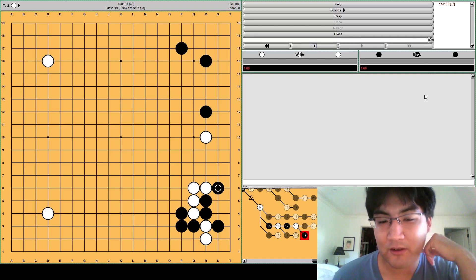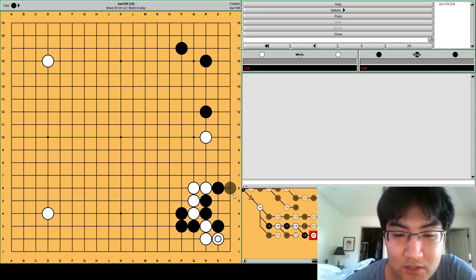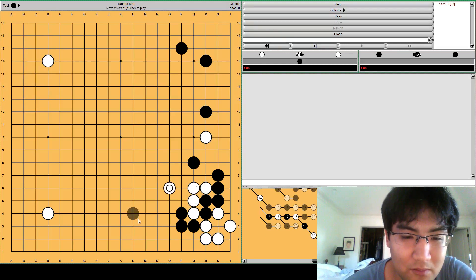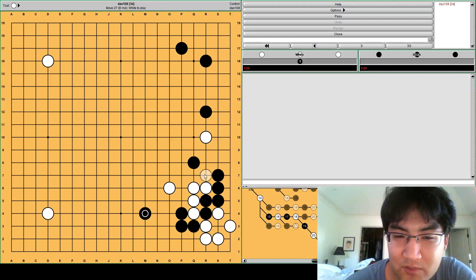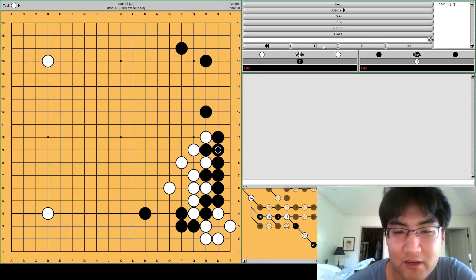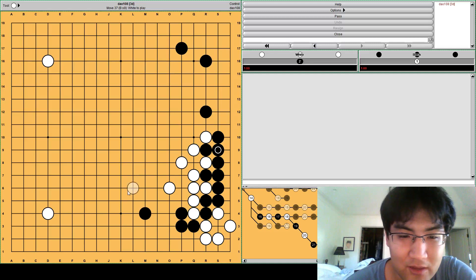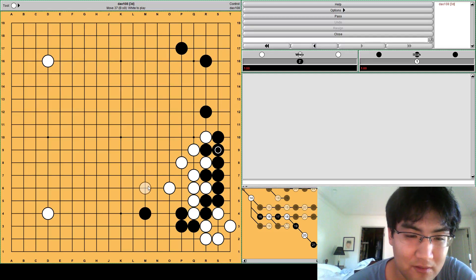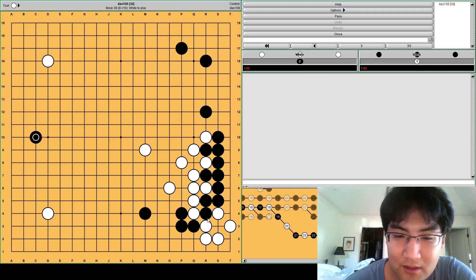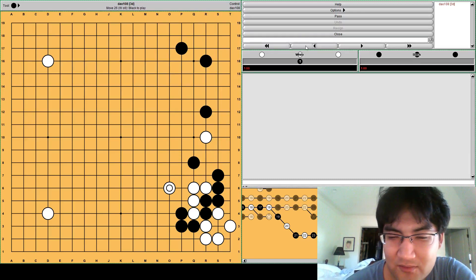What about if black plays here? This is a little difficult. If white takes the corner - which white should - then black will come out. Now it's kind of hard. Black can aim at a lot of different points: attaching here, or attacking this group. If white jumps, then black will defend. But this group is weak and still floating, and the corner is very small while black profited a lot here. So I don't think it's that great for white. White has to spend another defensive move somewhere, and hard to say this is really that good for white.